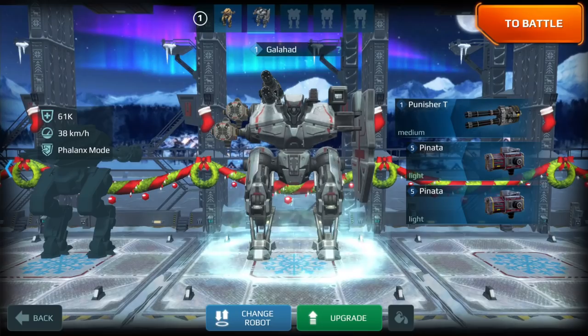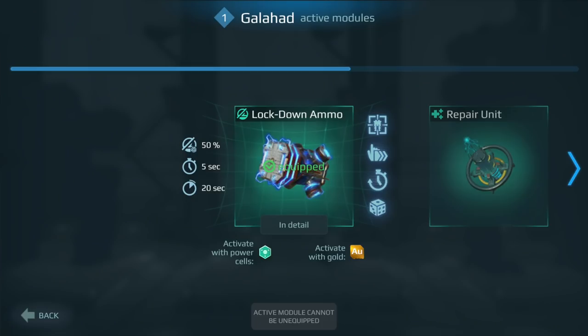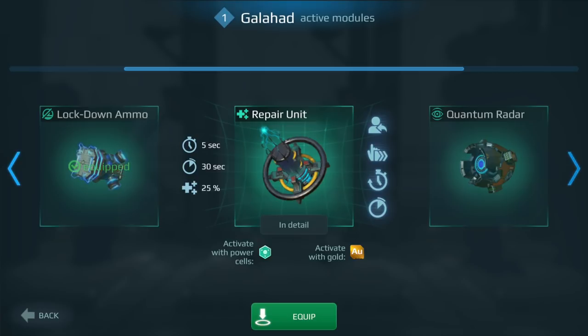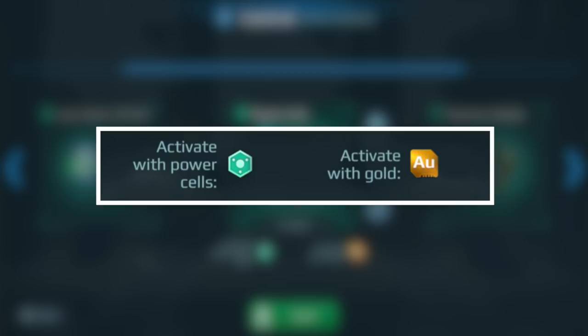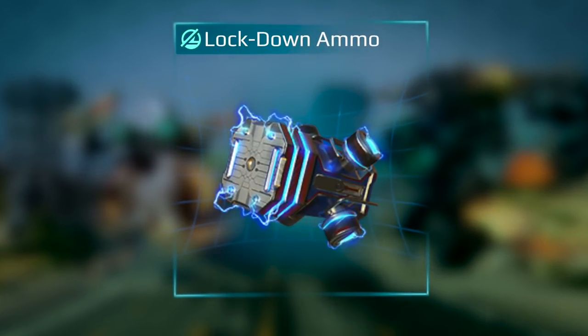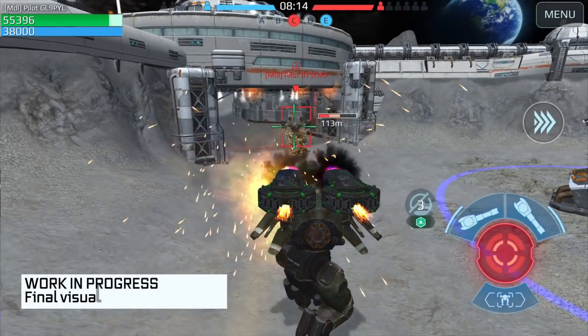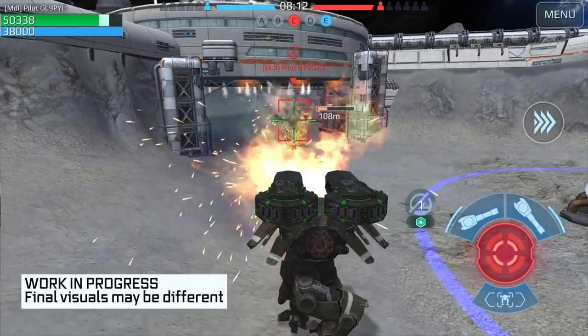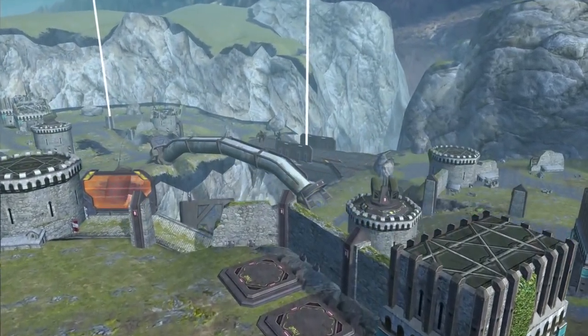Active Modules. Active modules are free. Once you reach the minimum level they require, you have them. All you need is an unlocked active slot to equip them. Active modules require power cells to activate. You get cells from battle rewards or buy them for gold. Lockdown Ammo temporarily gives your weapons a chance to immobilize enemies on hit. With it, you can turn Thunder into a more powerful Glory, or catch whole bands of enemies by bombing them with Noriko.